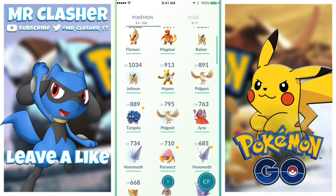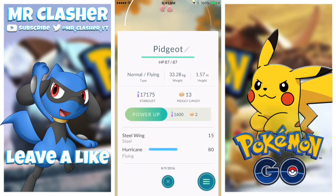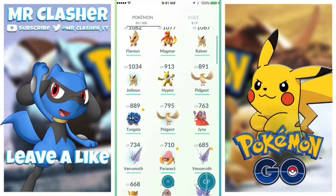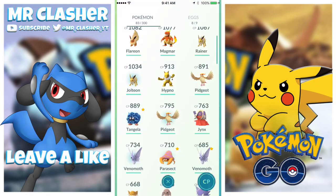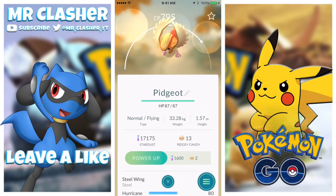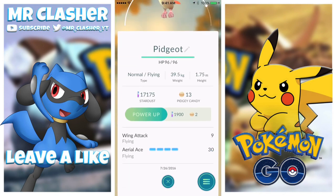We also caught a Pidgeot at the park - 15 and 80 damage, but the higher the damage, the slower the Pokemon attacks because the game is pretty balanced. This other one does 9 and 30. I had to make a decision whether to choose the lower CP or the higher CP. I just don't know - it's a lot of decisions whether I want a Pokemon that hits very fast or one that does more damage.